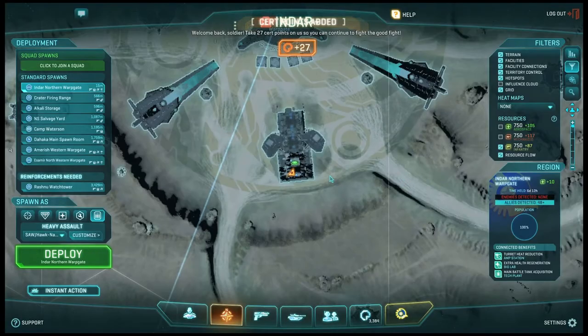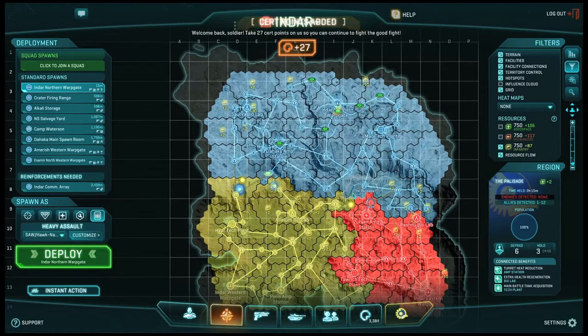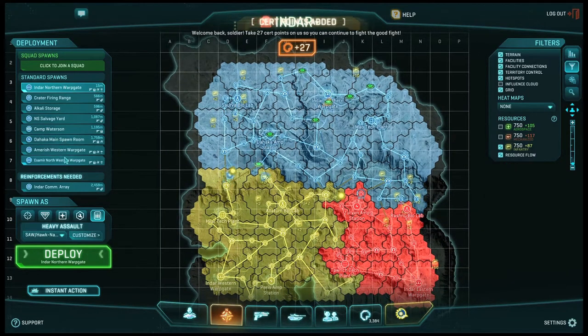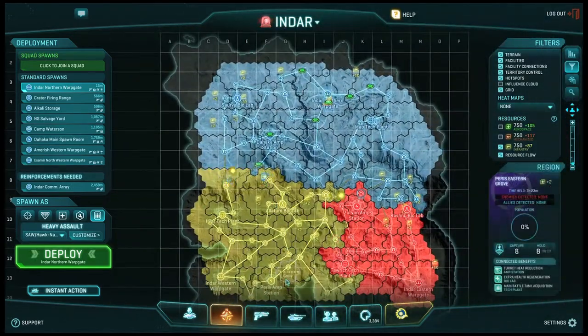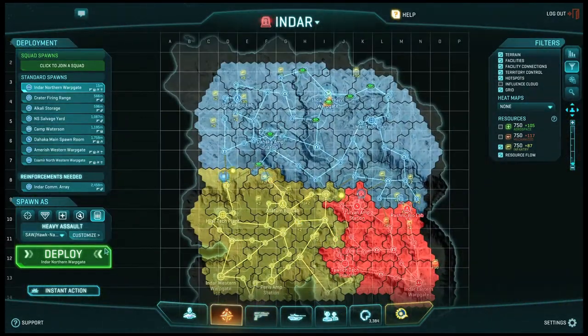There is a new spawning mechanic that I really enjoy. When you first load the game, you are welcomed by the deployment screen instead of the warp gate. The first option presented to you is where fighting is taking place, and I like this a lot. This means that when you turn on your game, you can instantly be at the front lines enjoying a good fight. You can also spawn on reinforcement points on other continents if your current continent does not have any need for reinforcements, so finding fights is just super easy now.